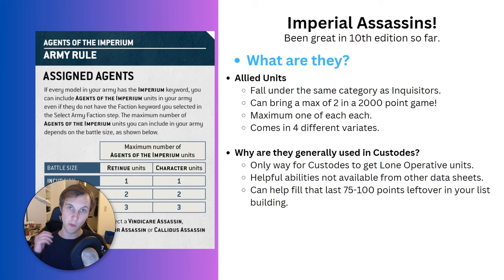We do have those units in the form of Sisters of Silence - they're cheap and they do their job perfectly - but there is one thing they don't have: survivability. One great way to get survivability in 10th edition is the lone operative keyword. That keyword makes it so no one can target your model if they are outside of 12 inches, meaning they need to go into melee range. And if they do, we usually have a good counterpunch with Custodian Guards, Wardens, or Terminators.